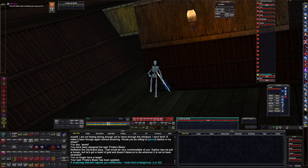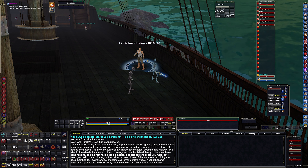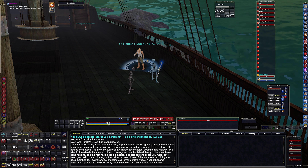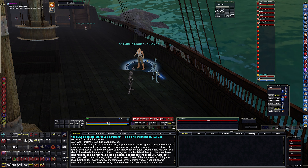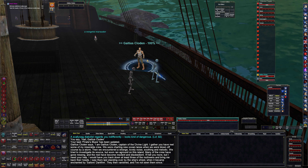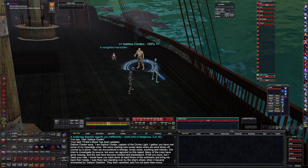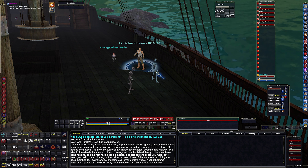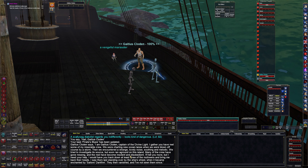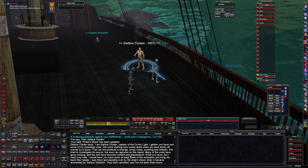We go back this way and there is the captain. Let's go hail him. 'I am Colden, captain of the Divine Light. I gather you met some of my miserable crew. We were charting new ocean lanes when we were blown off course by a storm, then encountered a strange, lovely, melodic noise. We tried to investigate its source but ran onto this island. Many of the crew have gone missing and become insolent and insubordinate. I need your help — track down at least three of my mutineers and bring me back their heads. I saw them last standing over the ship's wheel, enchanted by the sailor's dark fire, then they vanished.' All right — kill three mutinous scallywags and take their heads.